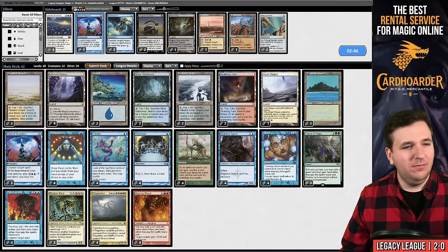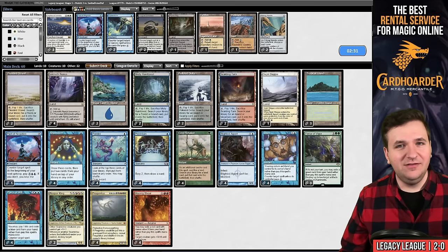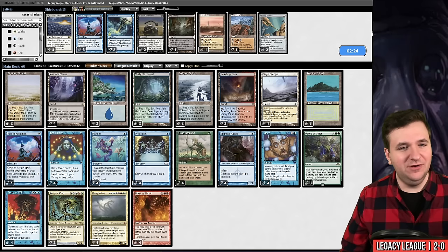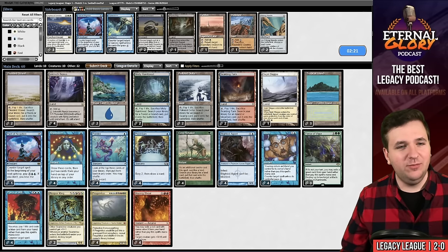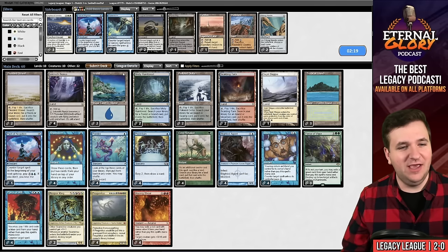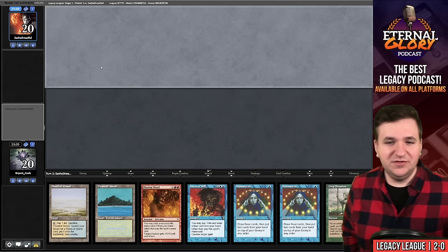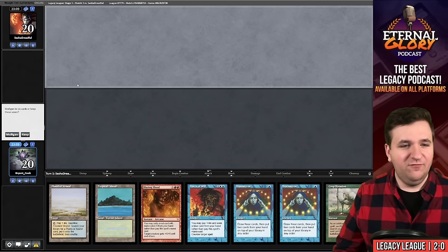They have seven poison — we have lethal on board. Letting Chalice resolve worked out beautifully. For sideboarding, Force of Vigor seems good, and Pact of Negation isn't at its best here. I'm not sure whether to bring in Pact or the Wasteland — they're playing Stomp, so Pact has some text, but I'll think on it.